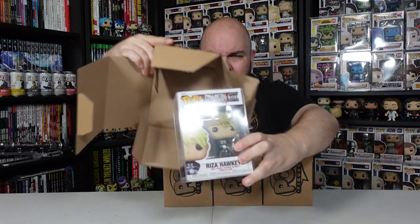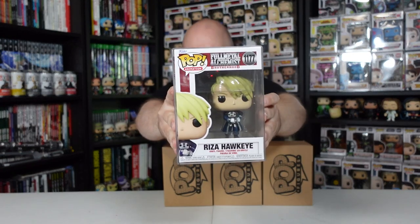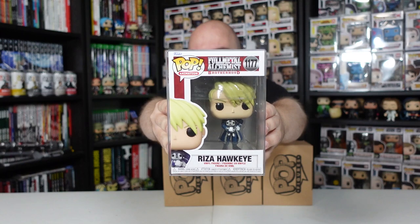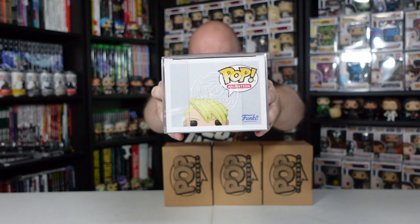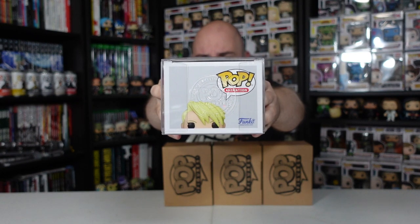The first figure we have here is Riza Hawkeye — if I'm not mistaken — from the back, yes, Riza Hawkeye, as part of the new Fullmetal Alchemist Brotherhood line of figures. These all come in pop protectors with popfigures.com's own branded protectors.